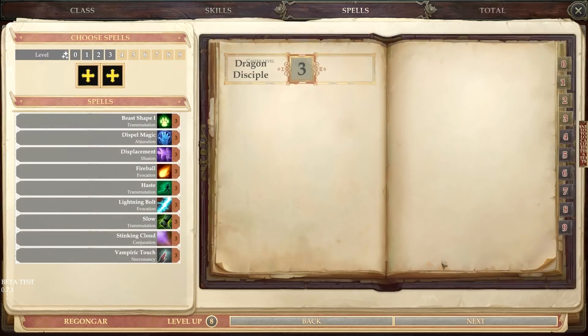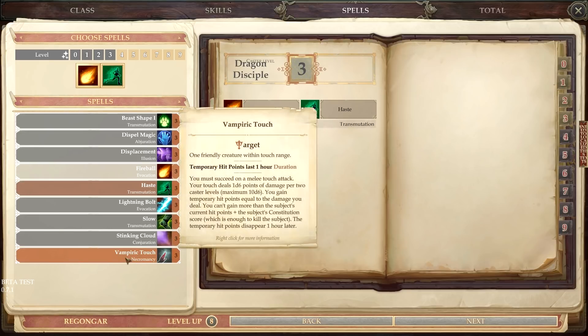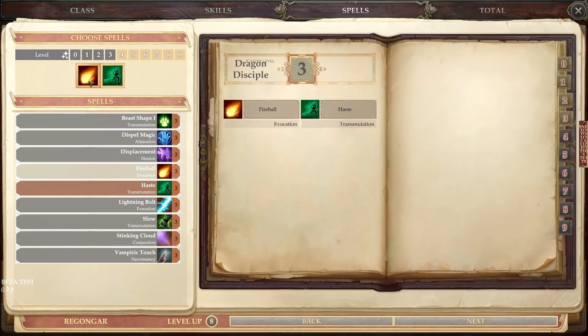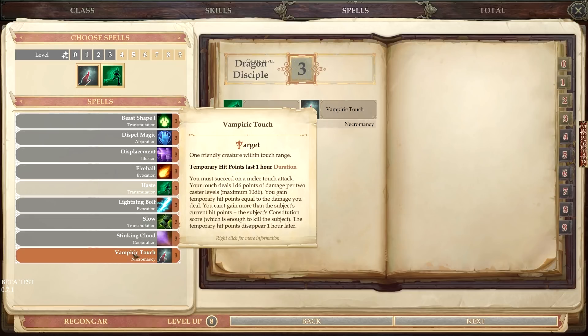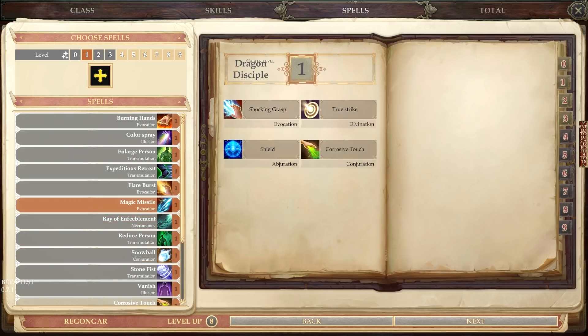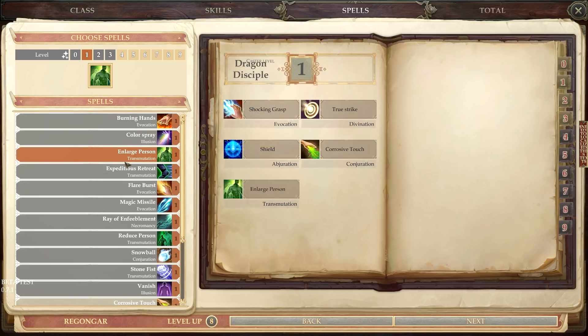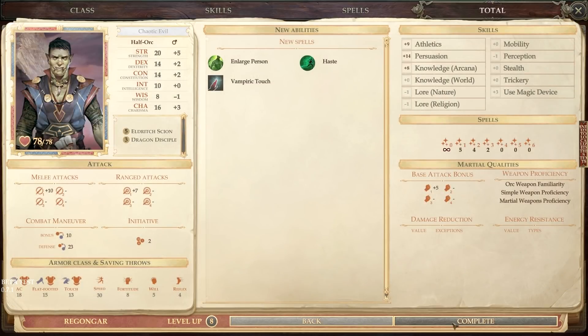Anyway, on we go. He's all about fire, so let's take Fireball and Haste — great third level spells. Actually, let's replace Fireball with Vampiric Touch, which lets him deal damage and gain temporary hit points at the same time. That's probably a better spell for him. We also need to select a lower level spell — let's give him Enlarge Person so he can make himself bigger.